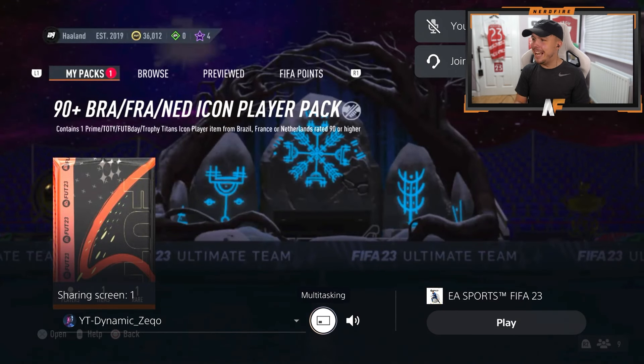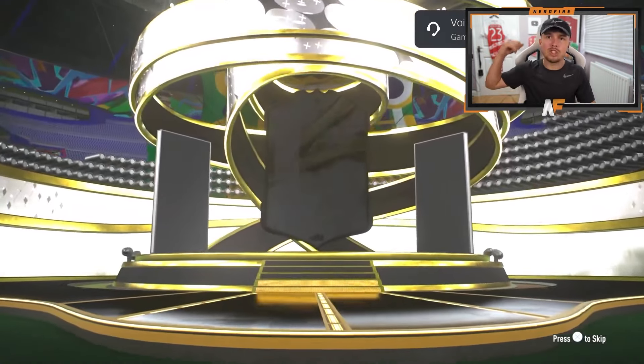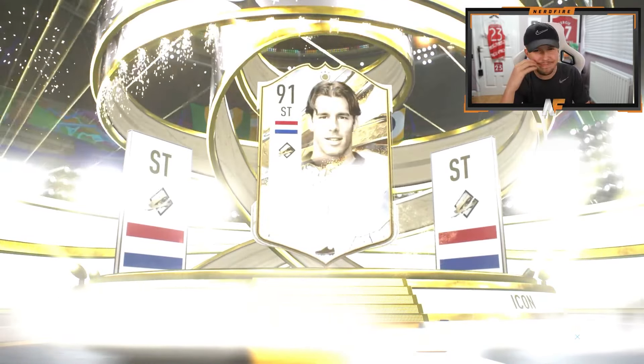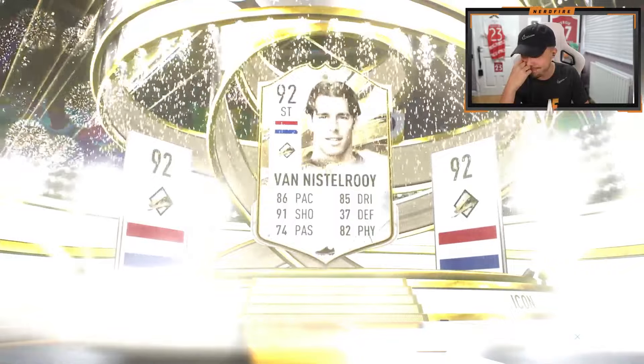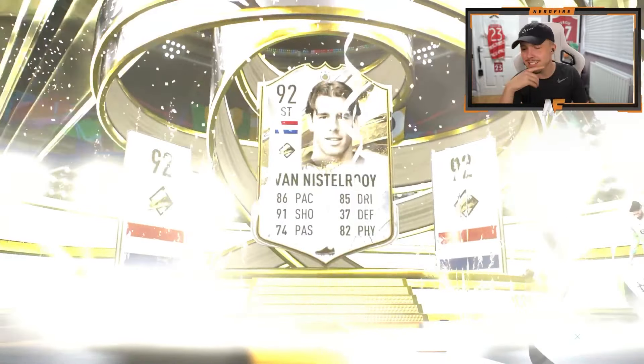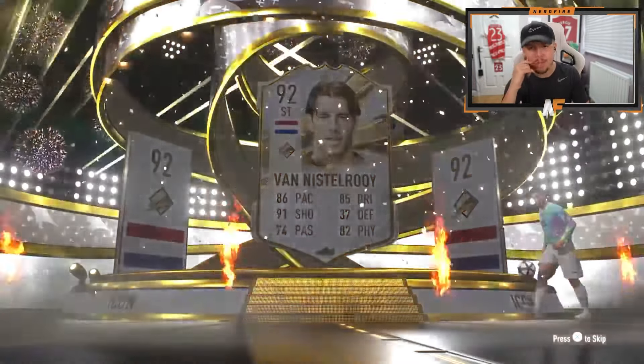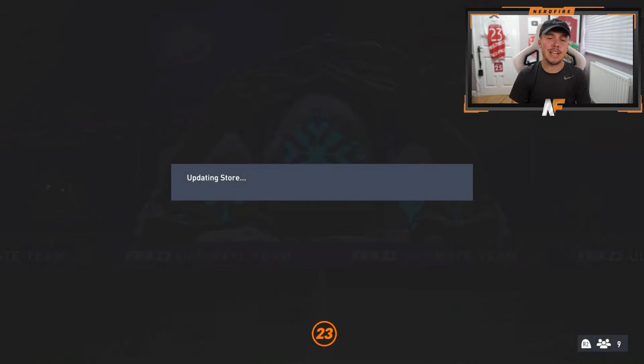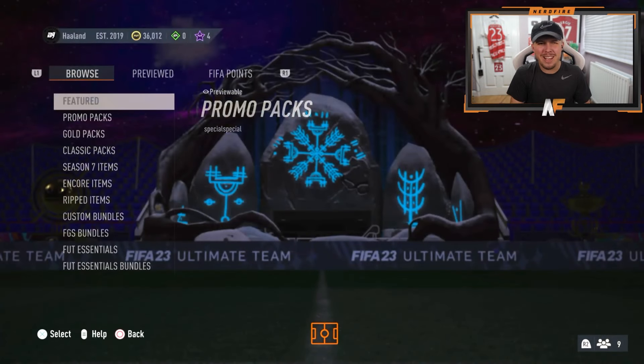My boy Dynamic Zico — we're back with the icon packs, number seven. Last pack was Cruyff — what are we going to see here? Dutch striker — Van Nistelrooy. Yeah, that's not good sadly. We don't want to see Van Nistelrooy really. Also, we've opened seven and haven't seen anything but a prime yet, so hopefully we get a little bit of variation in the next one.